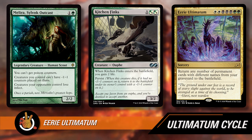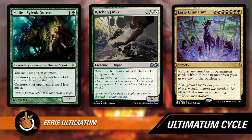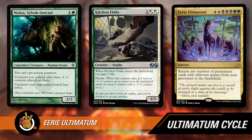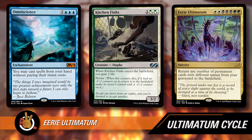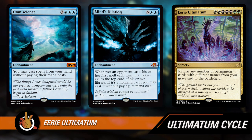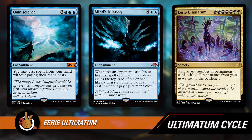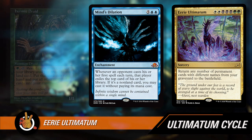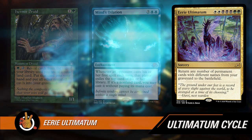Obzedat and the Teemur-style themes have all been about filling the graveyard recently. Play graveyard hate, people — you really need it, especially after this. Eerie Ultimatum at seven mana is not when you're usually expecting people to win the game, and they need setup — they have to mill themselves — so you have a chance against it. But they can just tap Hermit Druid once. It's a very powerful card and we'll probably be seeing a lot of it in every Abzan deck.